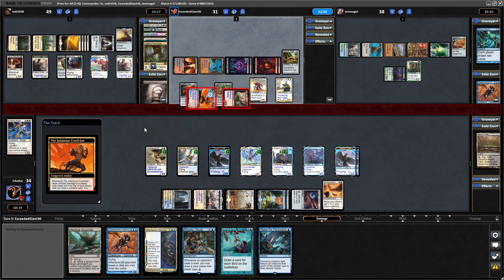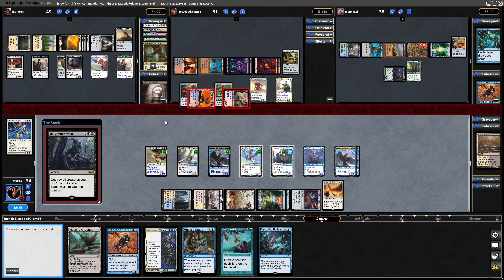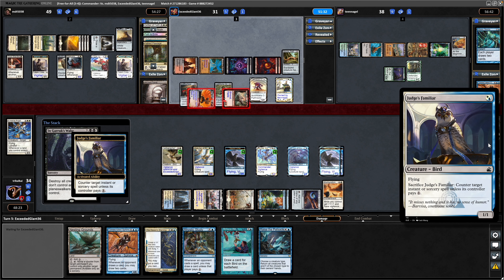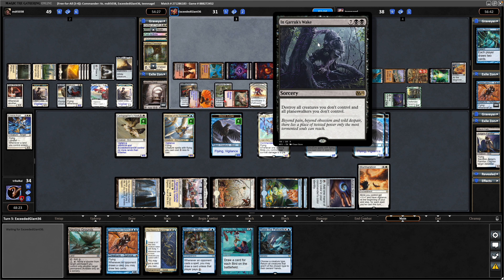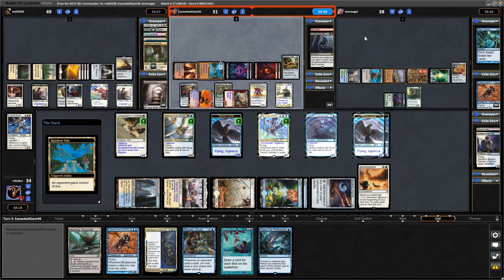And there we go — In Garak's Wake. This is exactly what we were waiting for, so sacrifice the bird in order to counter that. We're going to force them to pay the one, which they obviously can't do at the moment. So it does mean that the Judge's Familiar gets exiled thanks to that Finality Counter on it, but it was well worth having in play apparently. So In Garak's Wake is successfully countered and has to hand this over to a player. Might be that the Group Hug player and the Rakdos player bounce this back and forth to each other.